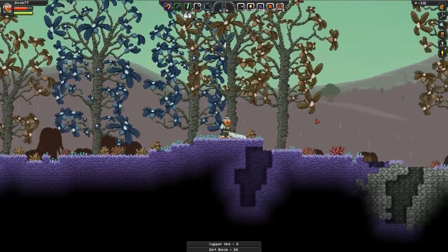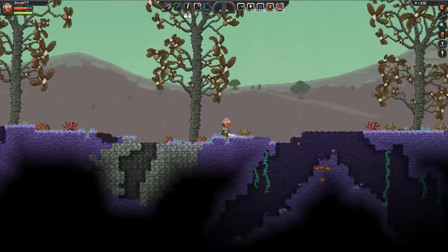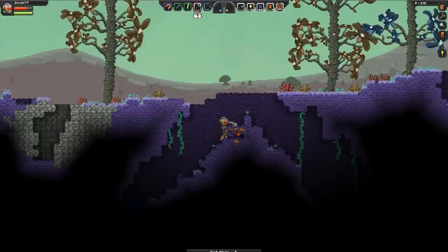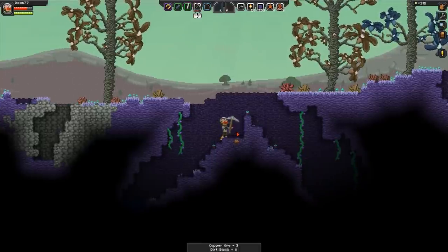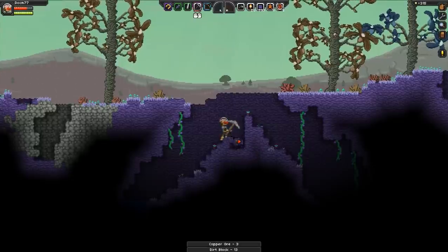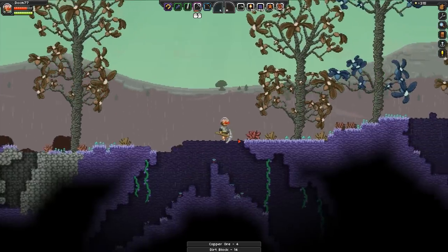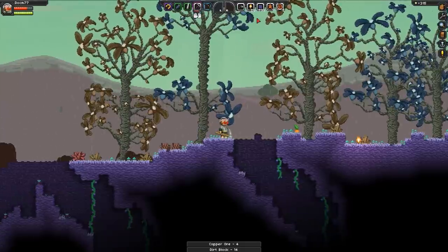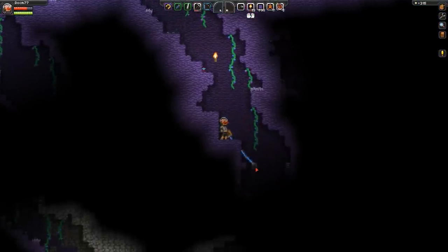Sometimes I'm using the hotkeys to switch, but when I'm not in panic mode I'm just using the mouse — it's comfortable. I think everybody has a different play style. Eventually I'll use the hotkeys more and more. It's also helpful for Minecraft, as I'm always slacking with the hotkeys there too. Okay, let's look into this cave here and see if there's something interesting.